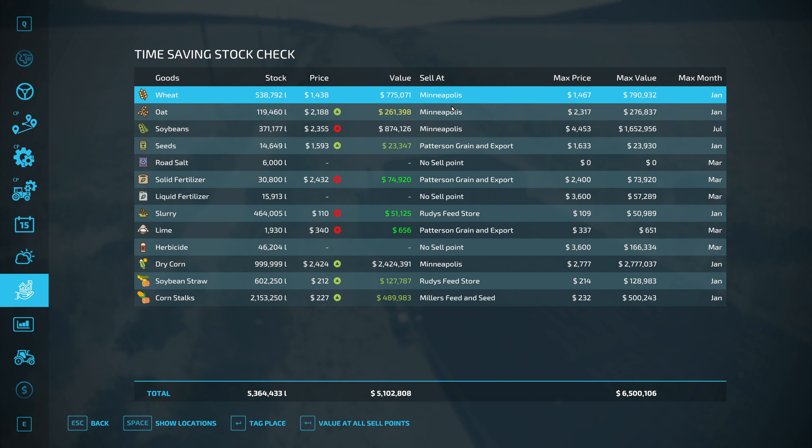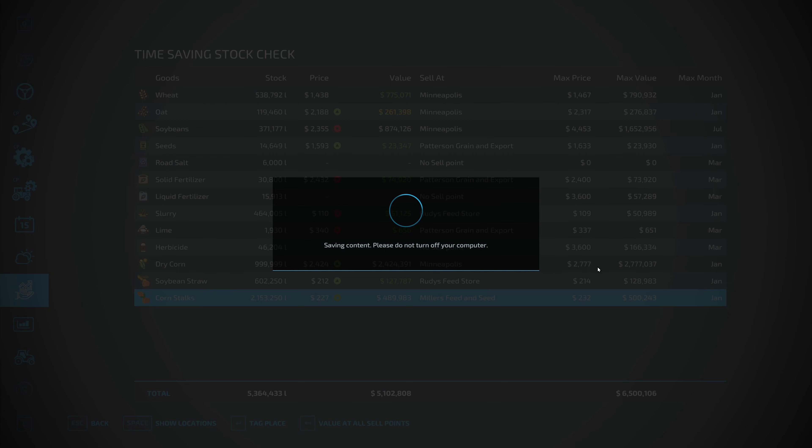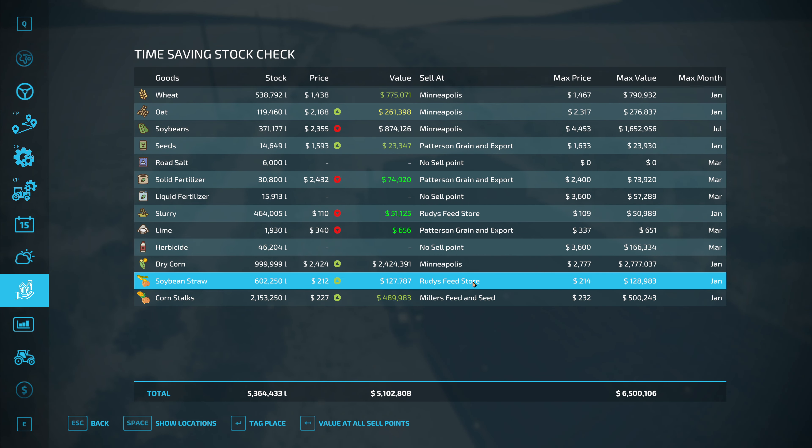Let's check the time-saving stock check. Speaking of bales, we're currently sitting at 489 versus 500 — close enough, might as well sell them now. The difference is about eleven thousand dollars. Looking at crops: we've got about 775,000 wheat, 261,000 oats, 874,000 in soybeans. Definitely not the best time to sell — if we wait, we'll get 1.6 million, plus we have a few more to go in yet.